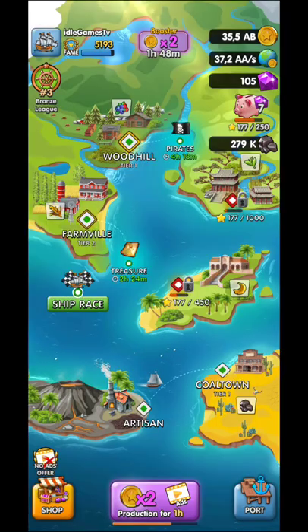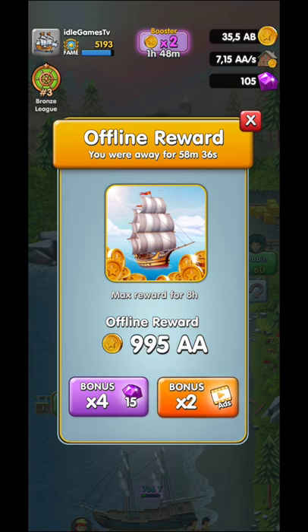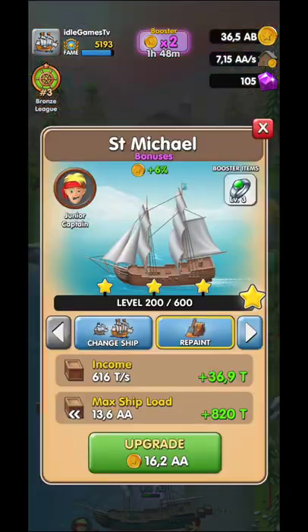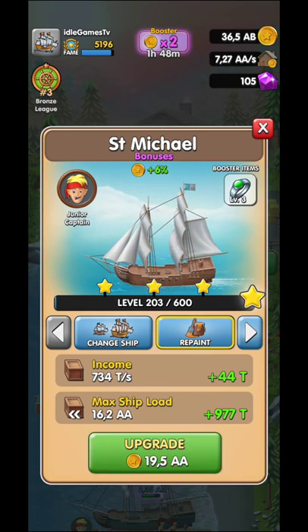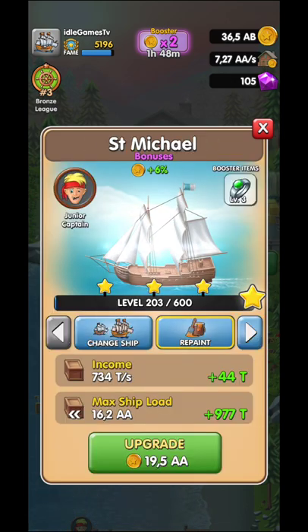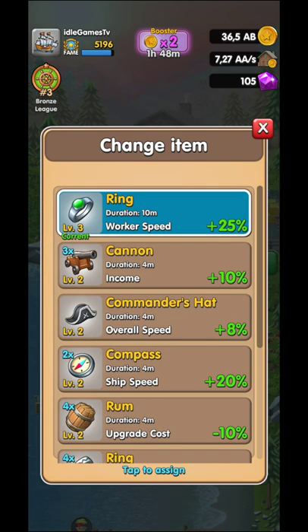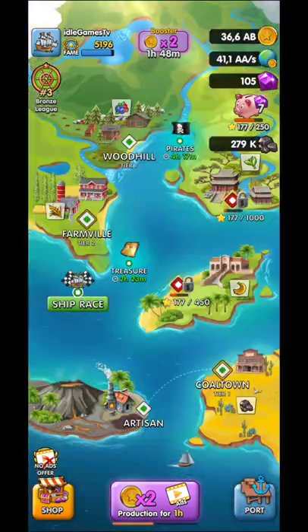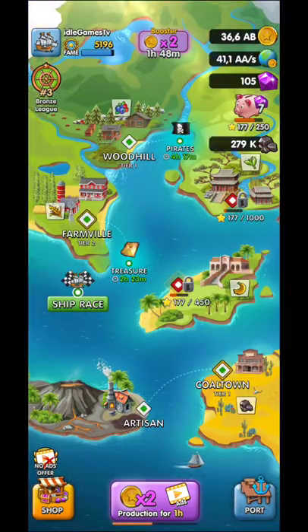You're going to have relics that you can put on your ships. Over here you can do upgrades — these are the captains. I've put only the worst captains because I want to gather a lot of gemstones. There's also the booster item, and you want to level up those things to increase the bonuses they offer. To upgrade those things you need to unlock Cold Town and the Artisan.